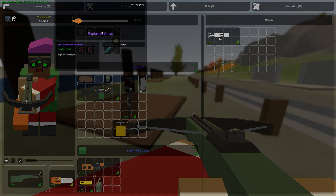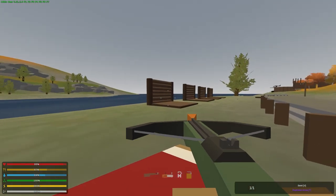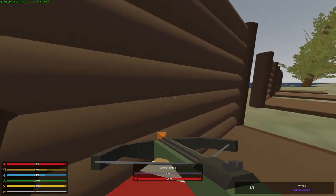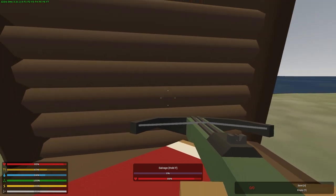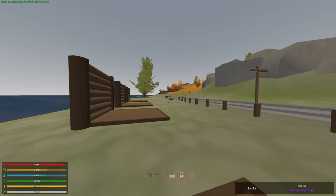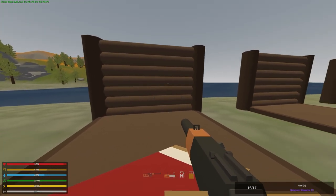Next up is one I'm really excited about: the explosive arrow. Loading it up, making sure the wall is at 100% — and it does 11%. That is terrible.